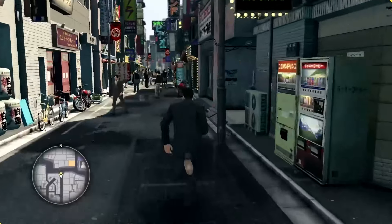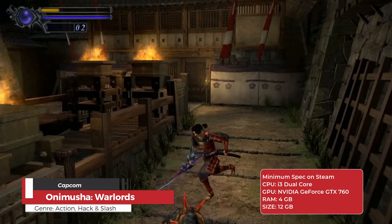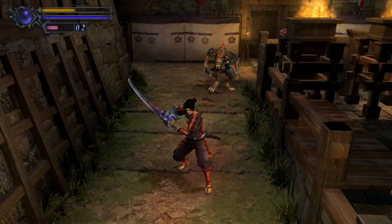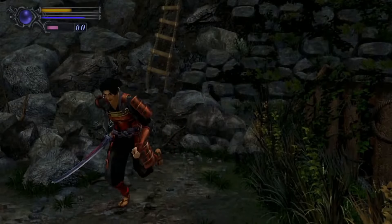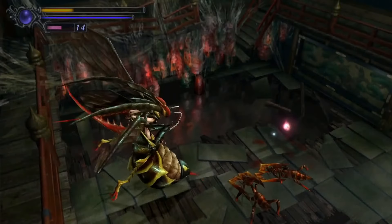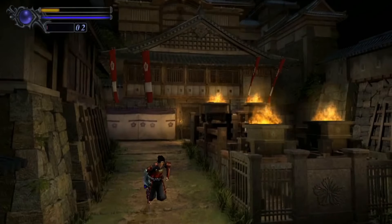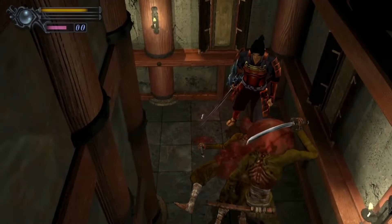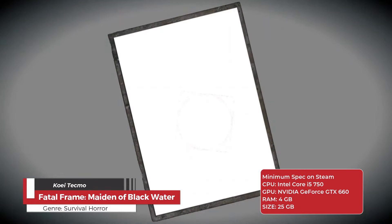Onimusha Warlords is an action-adventure game set in 16th century Japan during the Sengoku period, a time of civil war dominated by the warlord Nobunaga Oda. Players take on the role of Samanosuke Akechi, a samurai who battles hordes of demons terrorizing Inabayama Castle. Players engage in intense swordplay and use a variety of weapons and magic to progress through the game, navigating through beautifully crafted historical settings including ancient castles, villages, and forests, facing formidable demon enemies and solving intricate puzzles.